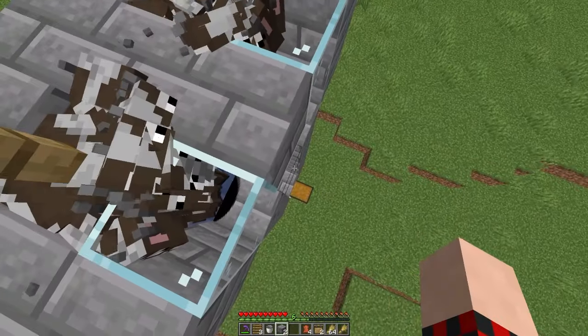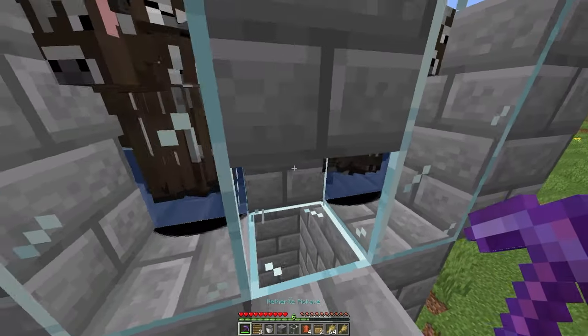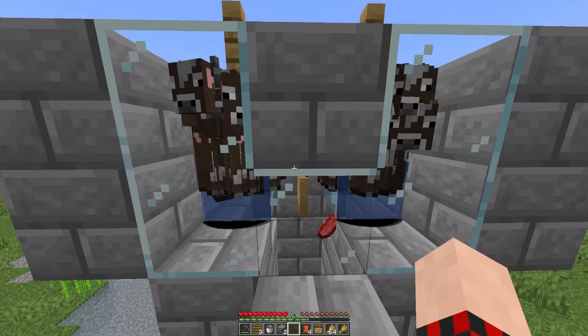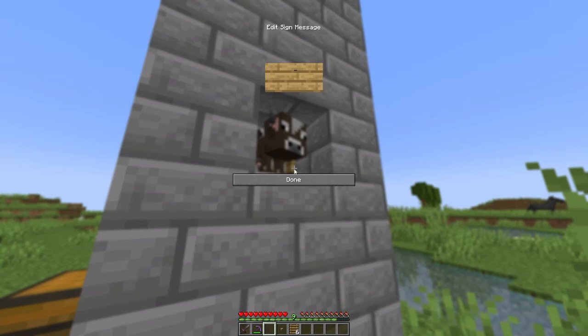Once you have 24 cows in both of the holes, drop down a level, mine out the glass and the extra block, place down your hanging sign like this, and then cover up the hole once again.